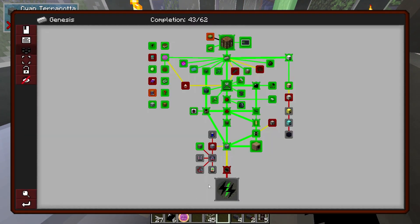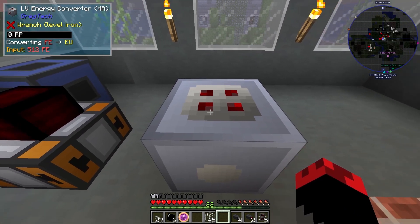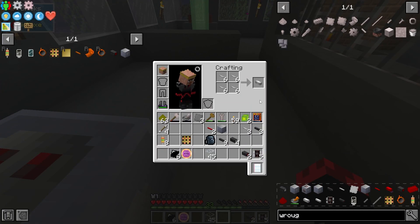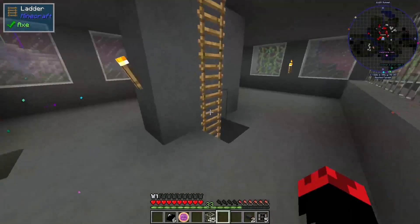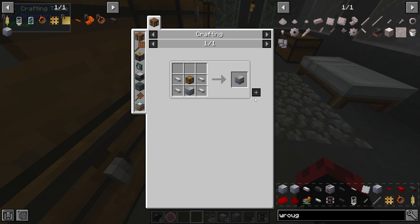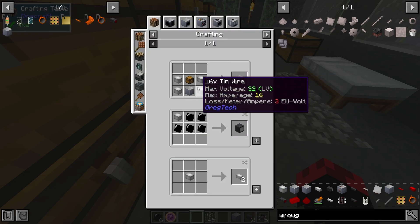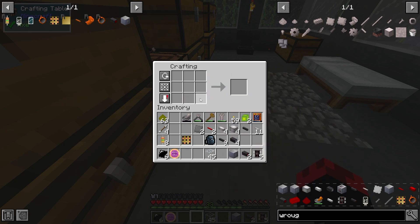Cool thing is - it's actually not a battery, but what this is, it's going to convert RF - what I call kRF - into EU, which is going to be very useful for us. Now we can make the battery. Four wires, make more of these - then another machine thing which I can make real quick. Time to make another LV machine. We're going to make the battery.